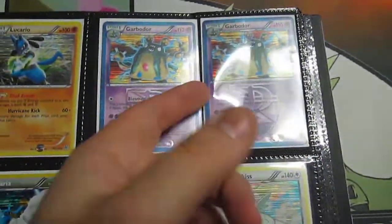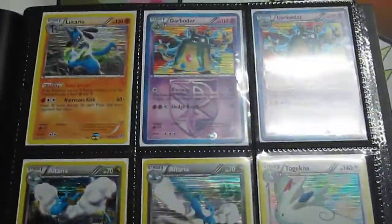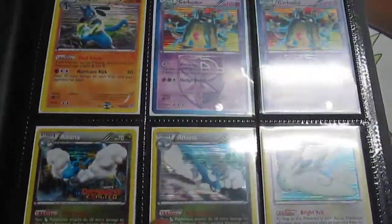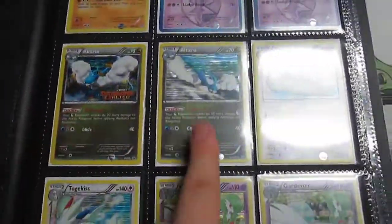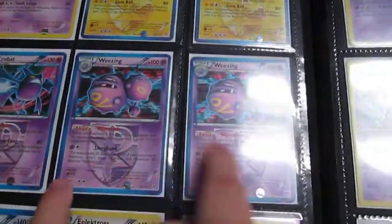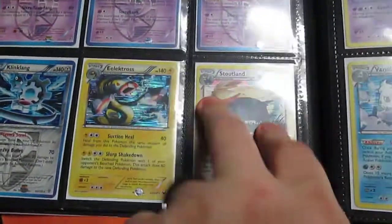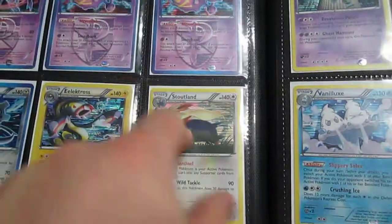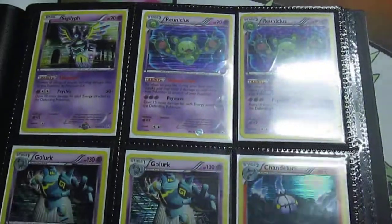These big sleeve binder things — these are all holo rare, so just go ahead and take a look. That one's the sneak peek one, that one's from the pack. Garde Voir, Gardevoir, Magnezone Glade, Crobat, Weezing, Klinklang Plasma Klang. Stoutland — I think because of this, Electivire Sigilyph is actually gonna get really good.